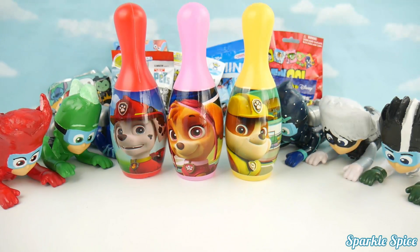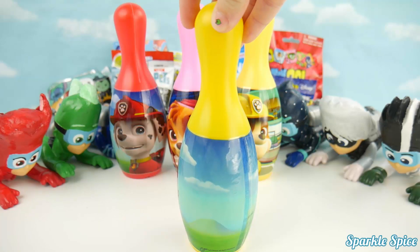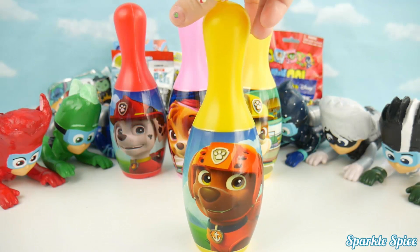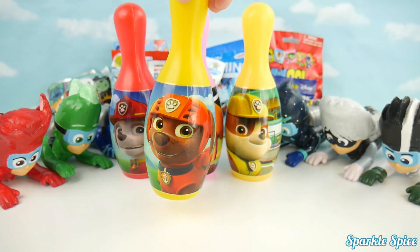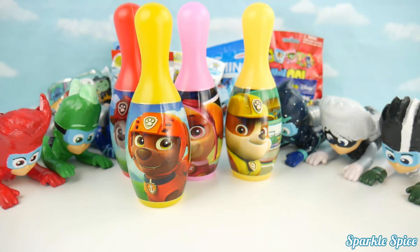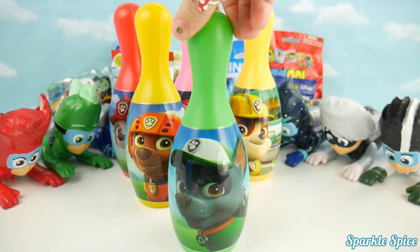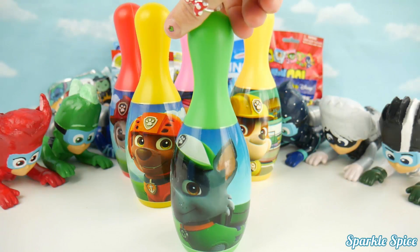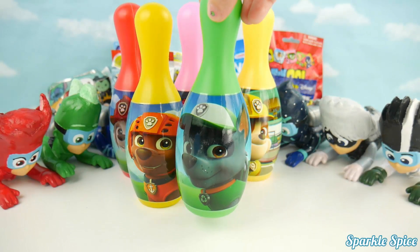Right back by Skye, Rubble. Up next is another yellow bowling pin. So who do you think it could be? It's Zuma. What a surprise. Zuma, back in your spot with all your pups. Up next is our green pin. Who do you think that is? It's Rocky. Ready for some recycling action? Let's bowl first.